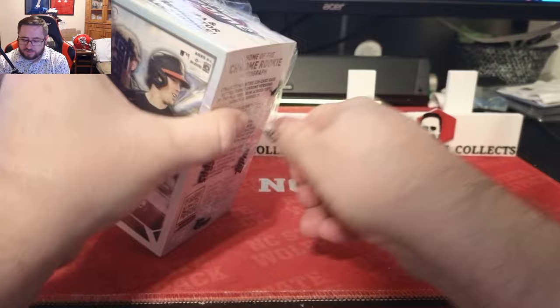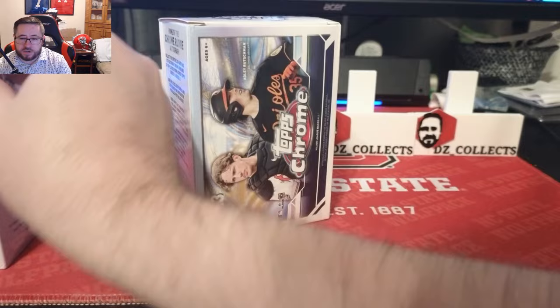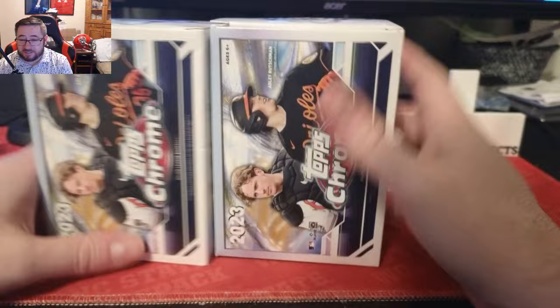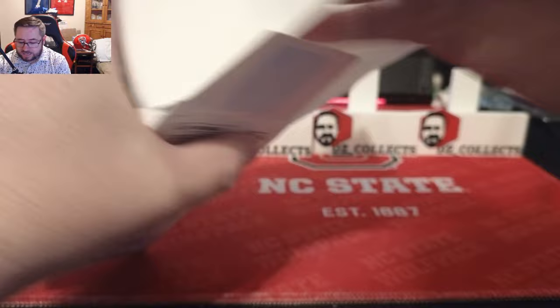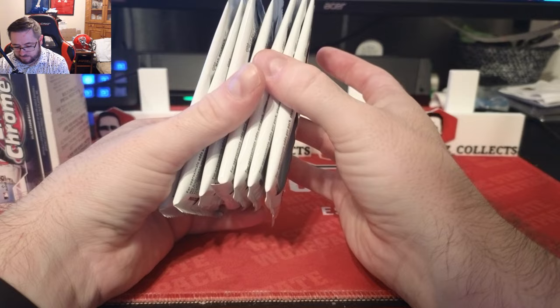We want Acunas, we want Shohei for the buybacks, we want some parallels, and hitting autos out of this — they're gonna be tough, but rookie parallels would be nice. I don't know how much Chrome retail I'll buy just because it is more expensive than Series Two. Series Two you can get hangers and get good value. These blasters are like $34.99 at Target and you'd almost rather just buy hobby boxes at that point. You get seven packs per box with 28 cards.